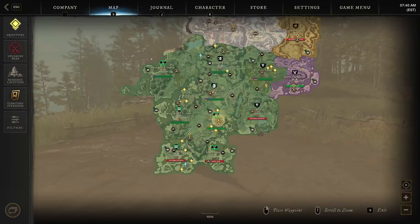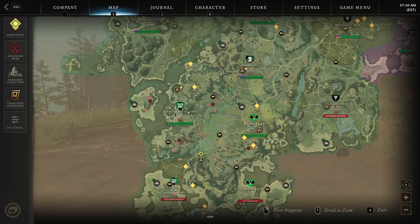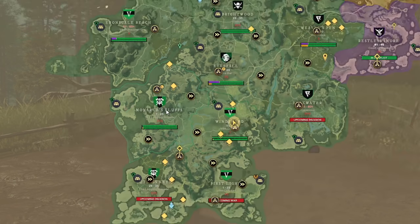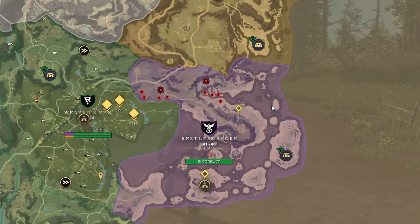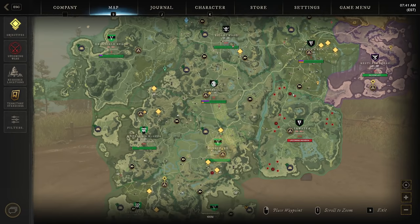Just a quick update: it's a green world and purple and yellow are just living in it. Green just took Monarch's Bluff — this is absolutely a major blow. Windsward, Monarch's Bluff, Ever Fall — that's what you want to own right now. That's where the traffic is because that's where people start the game, that's where the best prices are. But Monarch's Bluff was the last safe haven of a non-green player in the south. It's gone now.